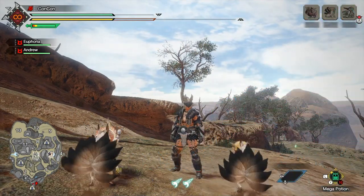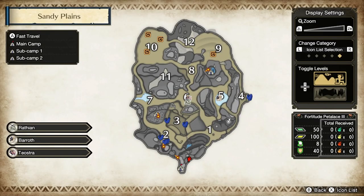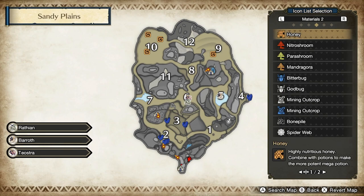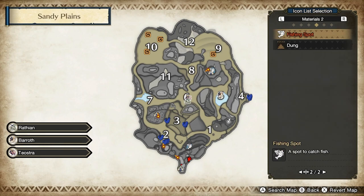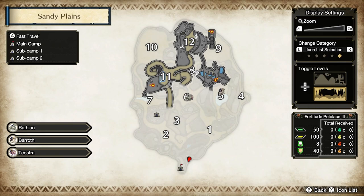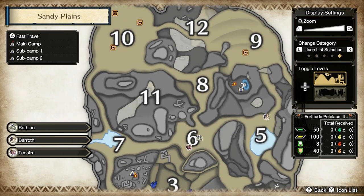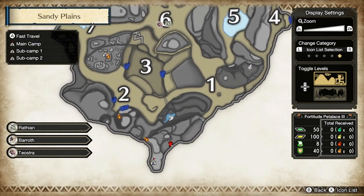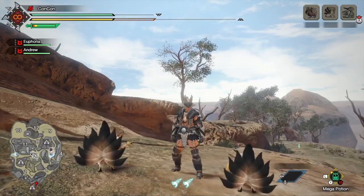The first thing you should do is hold down the minus button to bring up your map, press X to bring up the icon list, and go to the right to Materials number 2. You can see the icon selection list there — go to the second page and you'll see fishing spots, which will now show up on the map. There are generally three fishing spots on every single map, shown as little white fish icons.